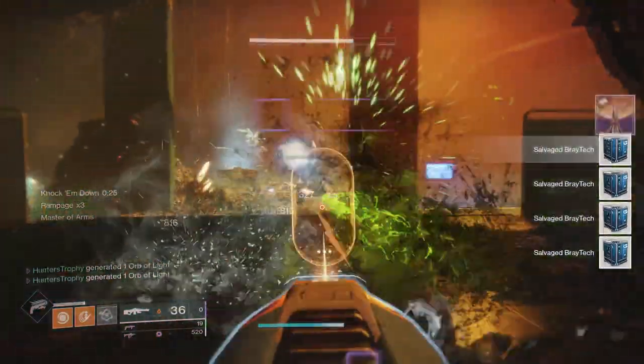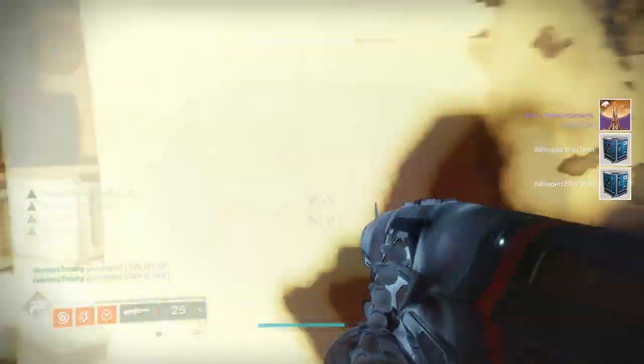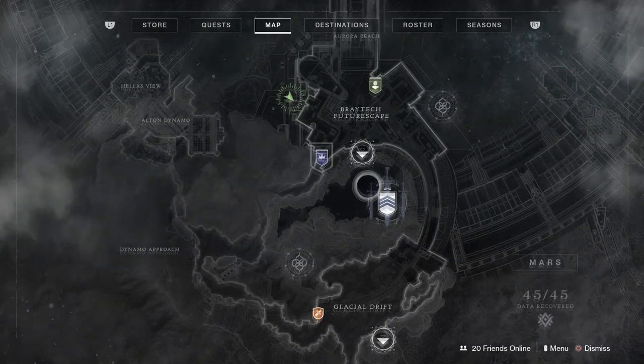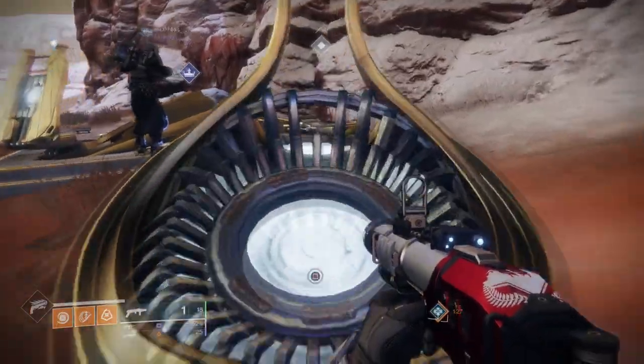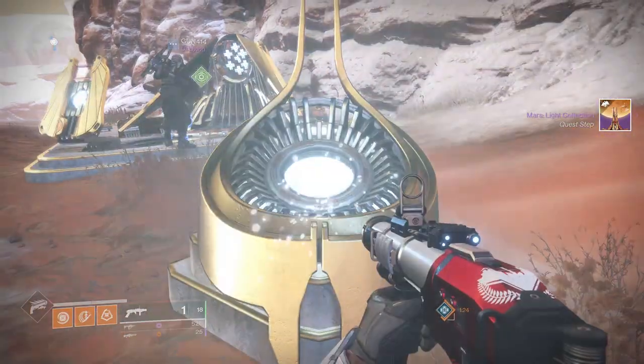The next part of the quest requires us to go back to the Mars Obelisk and interact with it and bank our materials. Once you bank your materials, simply reload the location and go up to it and hit Square or X or whatever console you're playing on — Google Stadia, whatever. Bank it, and then the next part of the quest will come up.